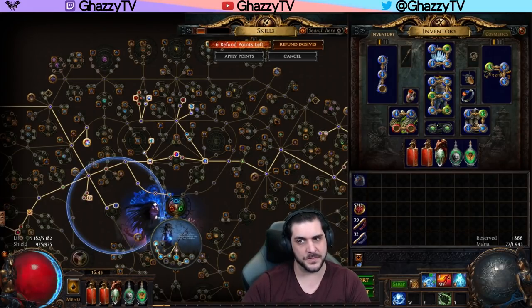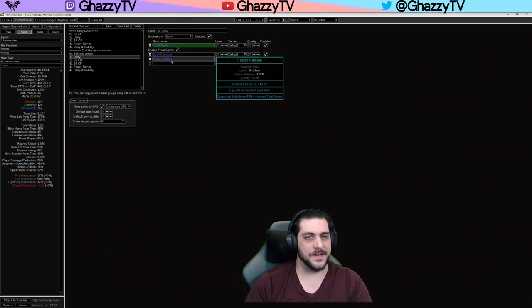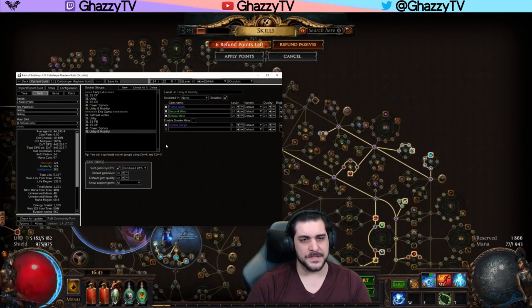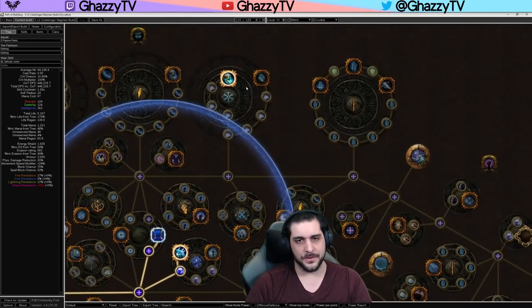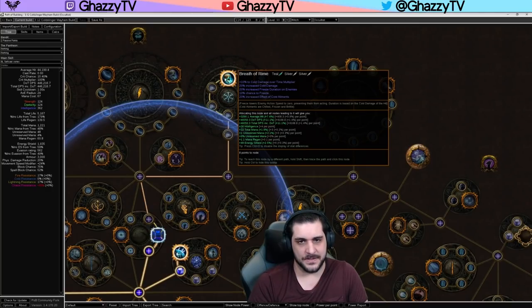The other skill gems I haven't mentioned are in the Path of Building. Frost Bomb can be linked with Spell Cascade and Faster Casting, allowing it to cover a wider area and apply the minus cold resistance more reliably on mobile bosses and harder packs — and it casts faster. The Frost Bolt and Cold Snap can be split or combined depending on personal preference. For utility I have Second Wind. The P.O.B. is linked in the description below, properly sorted. The last thing I haven't mentioned is the anointment: we anoint Breath of Rime using two silver oils and a teal oil, giving us cold damage over time, increased cold damage, chance to freeze, and increased effect of cold ailments, which scales the Creeping Frost Bone Chill for more damage output.